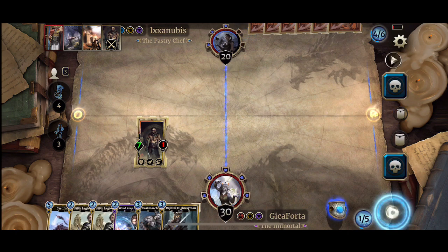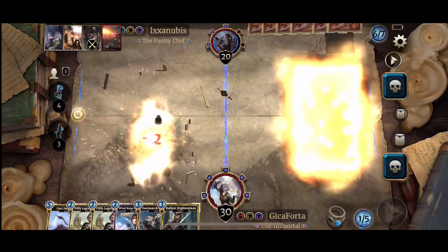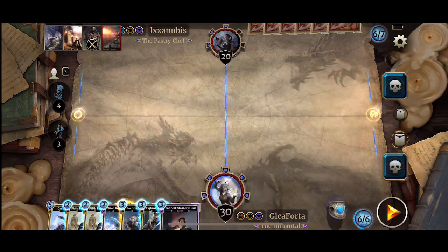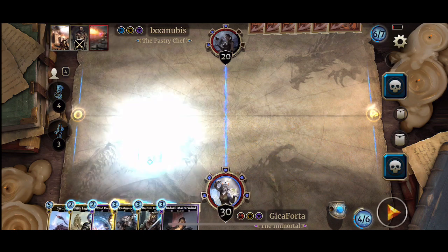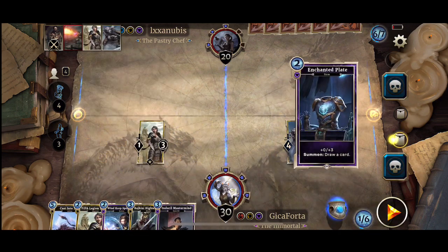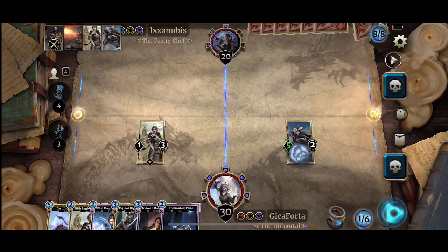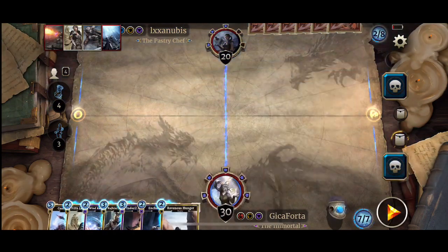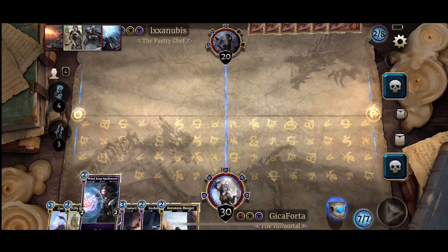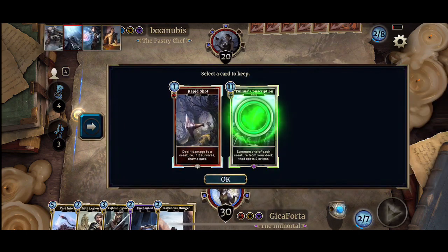Only one HP left on Tir. There goes a Firebolt. Let's get a Fifth Legion Trainer, and at least March Crusader. That's a nice storm right? I keep drawing two-costs because there are so many. We may have nothing to Conscript.